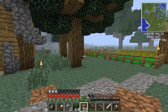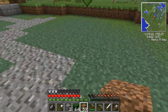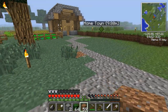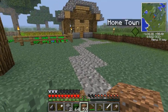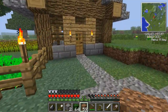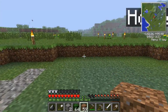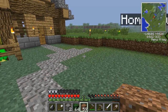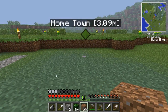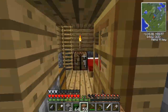Okay, so episode five. Today I've done a little bit of collecting resources again, not a whole ton. I started to make a little path here and I think what we're gonna do is make some sort of building here. I haven't really thought about it too much, so we're just gonna wing it. I'm gonna need some wood for sure.